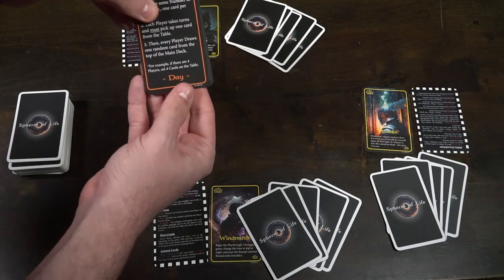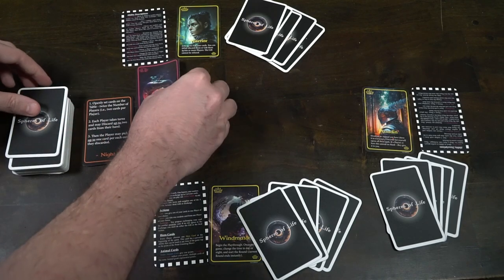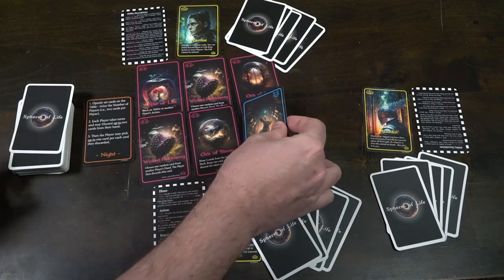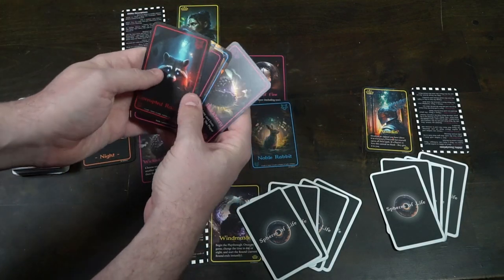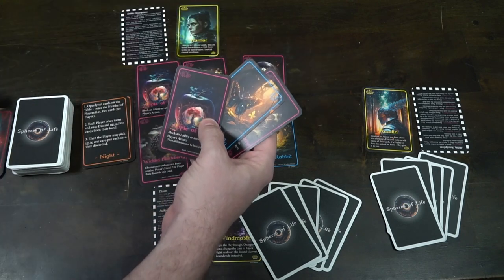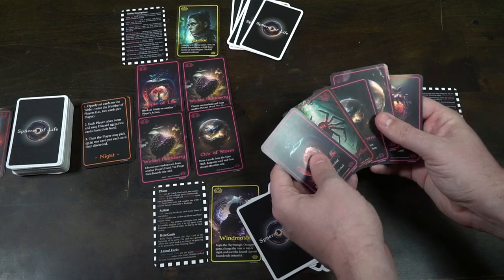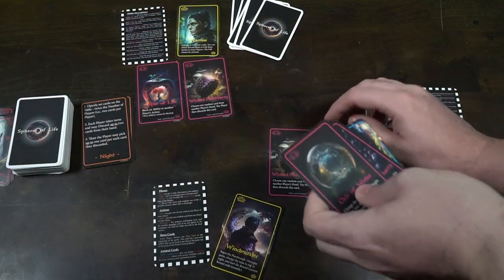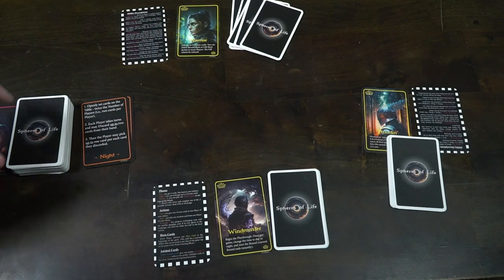In the night phase, you openly set cards on the table equal to twice the number of players — six cards in a three-player game, or twelve in a two-player game. Starting with the new first player, the player to the left of the Wind Master, each player may discard up to two cards from their hand — maybe a corrupted animal or an action card they don't want. Then they may take up to that same number from the face-up tableau. Players don't have to discard if they don't want to. Any remaining face-up cards after everyone has had a turn go into the discard pile, ending the night phase.